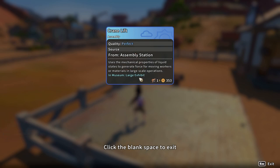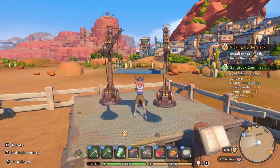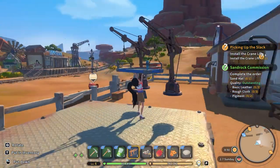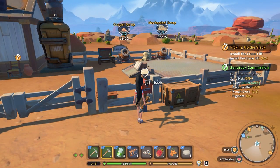It looks like in the museum large exhibit we can put this in the museum - I didn't know about that! Oh my goodness, this looks hilarious. I officially made the crane - yeah, that's definitely a crane, it's so funny how it gets so small. Anyways, let's go check the mail and then we are going to put this crane down.